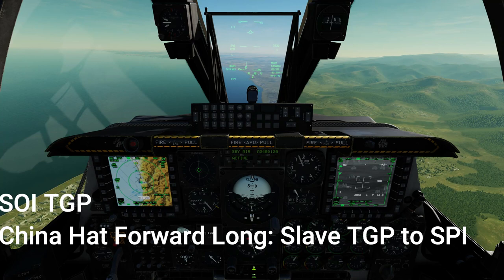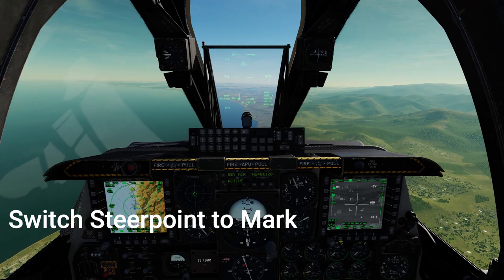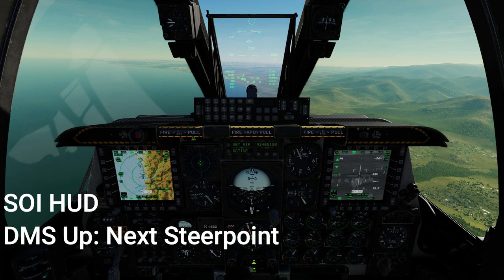The next step isn't strictly necessary, but I like to slew the TGP to the speed as well. Next we have to look down and switch our steer point to mark. Now our speed is on our current steer point. Our steer points are our mark points which we set on our targets, so we switch to the HUD and press DMS up to select the next steer point.